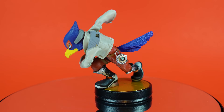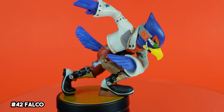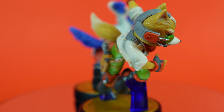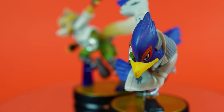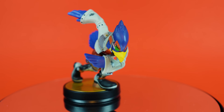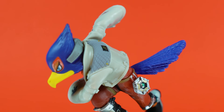Take all of the positives of the Fox amiibo and apply them to Falco — I just like him a little bit more than Fox. These two look especially great together because you can kind of do that back-to-back thing with them, which just looks really neat. I love how they even captured the tiny Starfox team logos on his jacket, and the paint job around his eye looks especially nice.